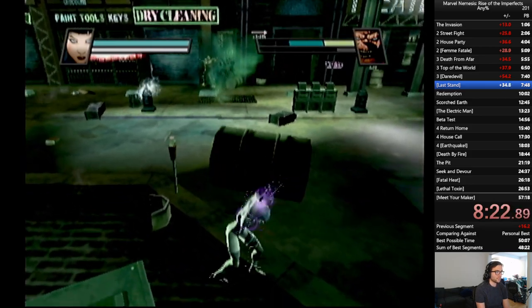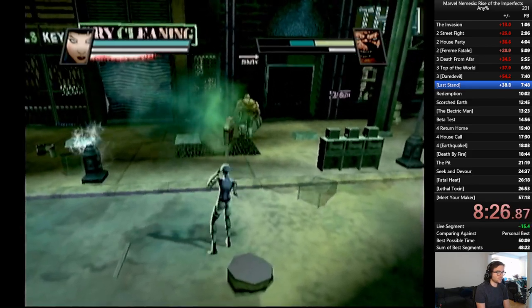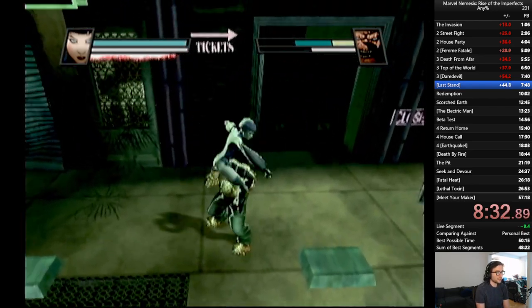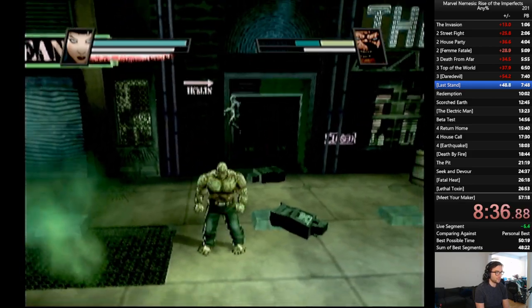So we're going to be taking advantage of all these objects we have. Fault Zone, the character I'm playing as right now, is actually very much a mirror or echo fighter to what The Thing does — another character who uses earthquakes and just really raw strength.